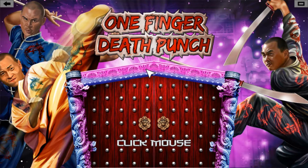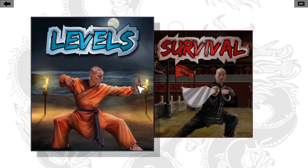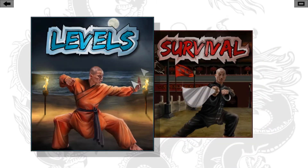Welcome to Coddy Wild Let's Play. I'm Taylor, and we're going to do a Let's Play of One Finger Death Punch. The game has two modes: levels and survival. We're going to do levels.